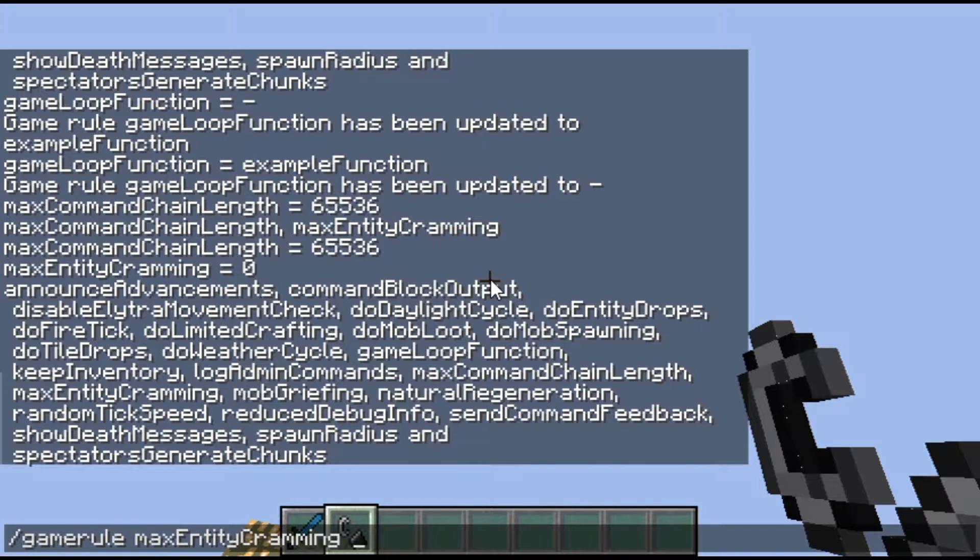mobGriefing is whether or not endermen can grab blocks or creepers can blow up blocks. Setting it to true is the default, so creepers can blow stuff up, but if you set it to false, creepers can't destroy blocks — which is generally what you might want. naturalRegeneration is whether you will naturally regenerate health. By default it's on, but you could turn it off for, say, an ultra hardcore map.